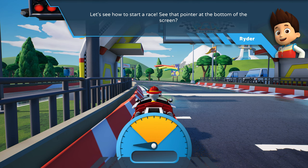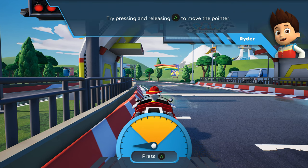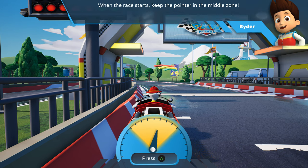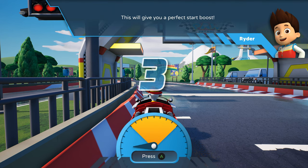See that pointer at the bottom of the screen? Try pressing and releasing this command to move the pointer! When the race starts, keep the pointer in the middle zone! This will give you a perfect start boost!